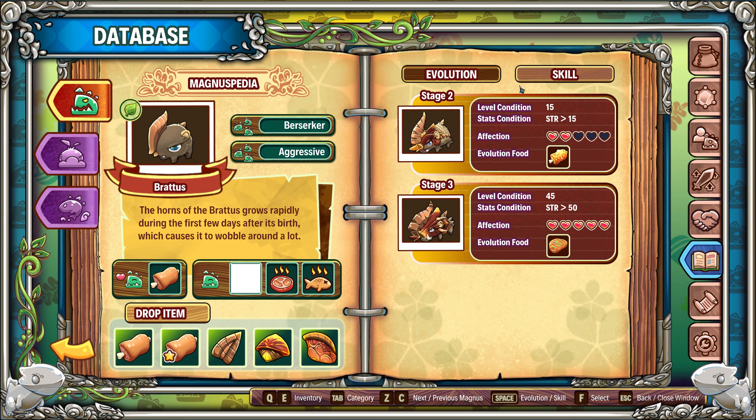Now, you need to get him to level 15, and you need to get his strength to 15 or more, as well as his faction of 2, to evolve him into a Braddix. And you also need a juicy roast meat, which you have to cook.